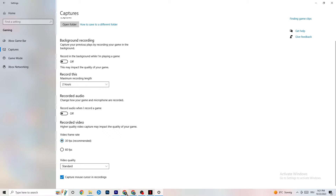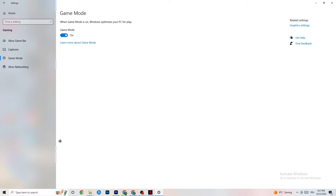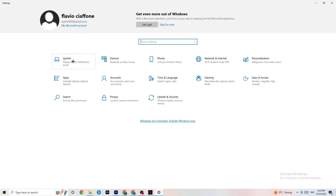Next, hit Game Mode. This one is a little tricky — I can't tell you definitively to turn it on or off. You need to check it yourself. Turn it on, test your game, then turn it off and see which works better. Once you're finished, go back to the main Settings.